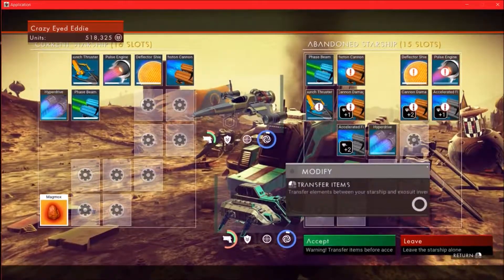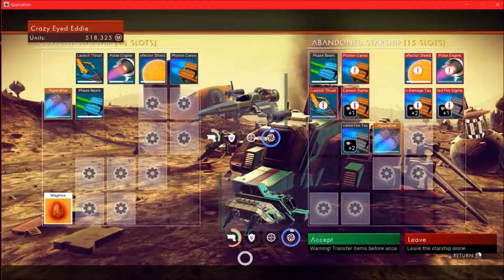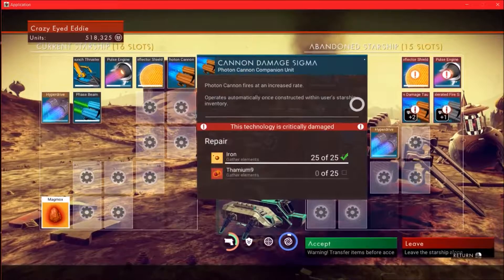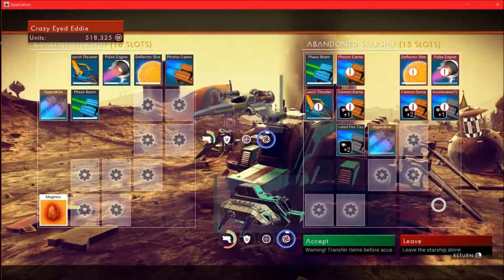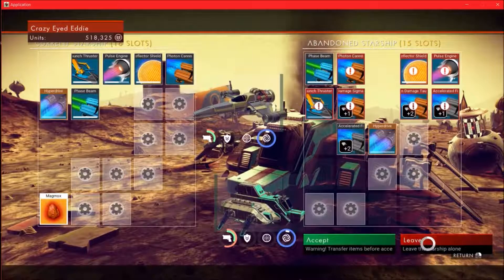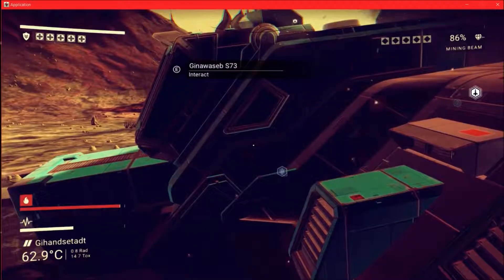I wish there was a way I could take some of this stuff off. All it has is just weapon upgrades and that's it. There's Photon Cannon upgrades and it's got Accelerated Fire Sigma. No, I'm just gonna leave that one alone.